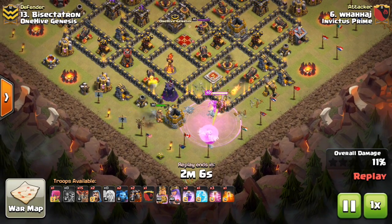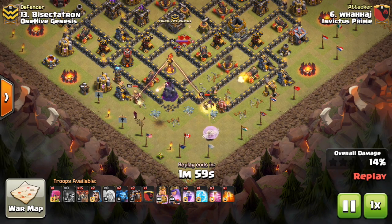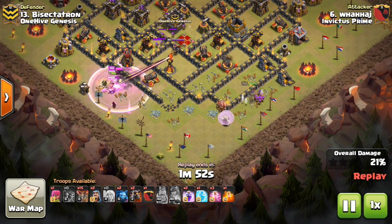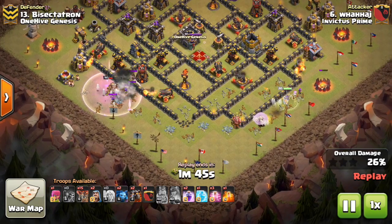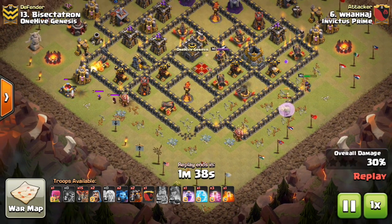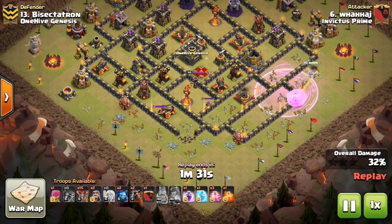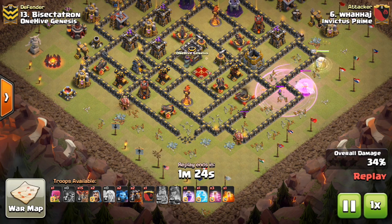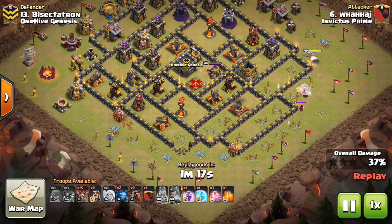Sometimes you can't even predict some of these things — happened to me once in one of my attacks during this war on a cleanup attack, or after a scout actually. So his Queen walks the wrong way, going to the right side, whereas the King's going to the left. Nothing's going in to get the Inferno, the Queen, the air defenses, and the CC troops are going to come out and give a little bit of trouble to the King. Giant Bomb goes off, so his Wizards won't even grab that air defense. The Queen actually will get one air defense, but a few of her healers are going down, and there's not a whole lot more for her to get as she moves up the right side of the base. The CC troops actually come out and start harassing the healers, which I thought was pretty funny, and this is actually a nice attack to wake up to seeing.